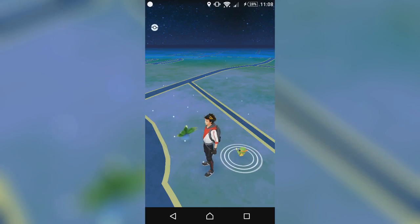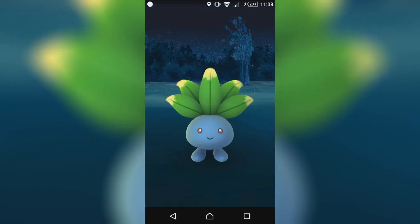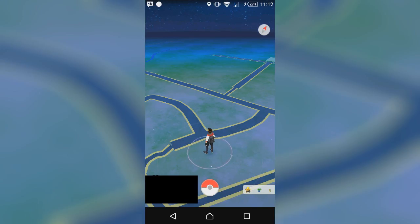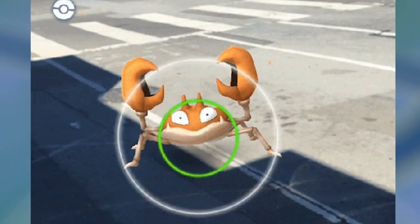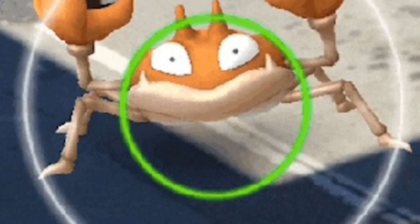My second tip for you guys is the shrinking circle. When you go and capture these Pokemon — I've got the Oddish right here which I'm going to capture. My third tip I'm just going to include right now is the color. With the circle colors, the colors depend on how likely you are to capture that Pokemon. Green being easy, orange being difficult, and red being the more difficult Pokemon to catch.